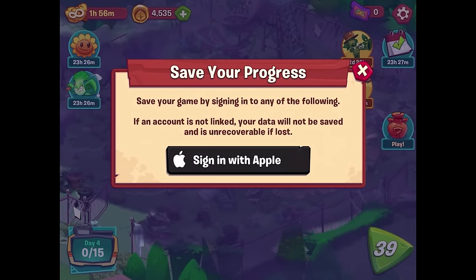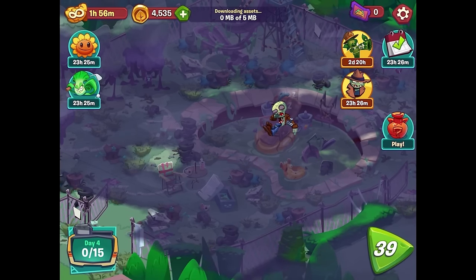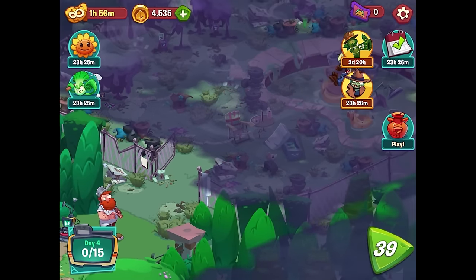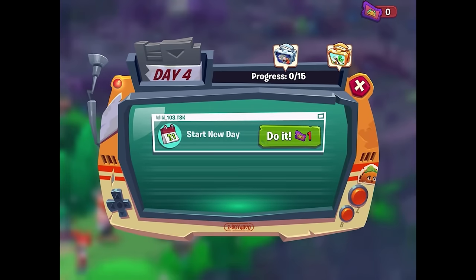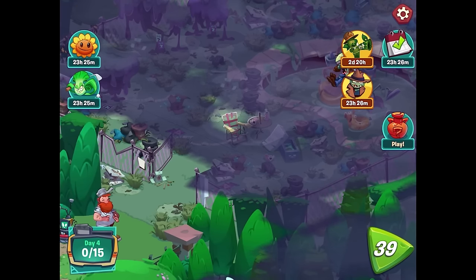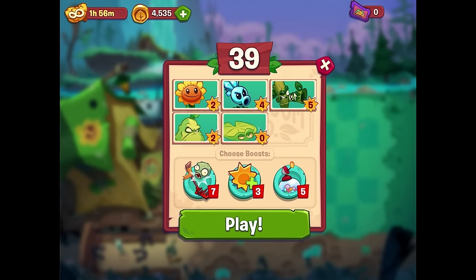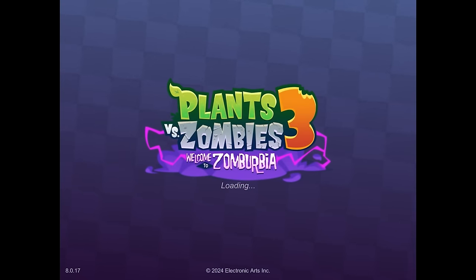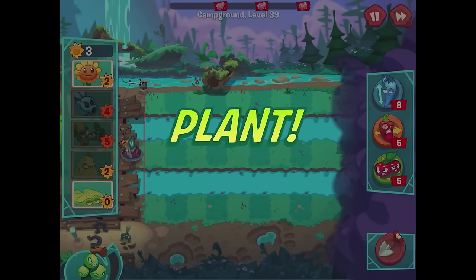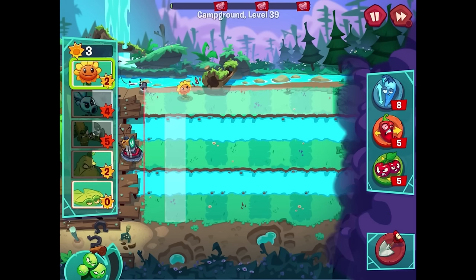So many pop-ups, I just want to play the video game. We're doing level 39 so we can move on and begin day four. Level 39 has sunflower, snow pea, bamboo shoot, squash, and lily pad - which we just unlocked in the last episode. Ready, set, plant! I'll start with some sunflowers wherever I can get them.